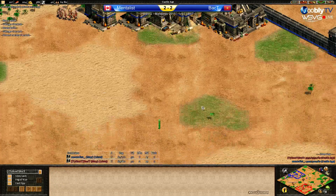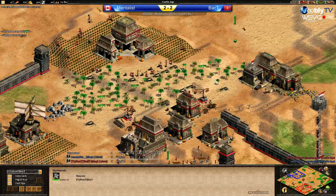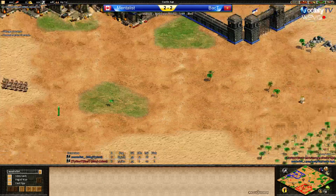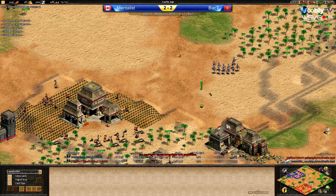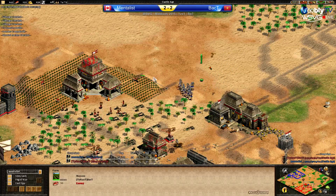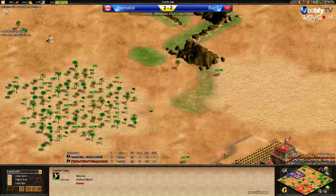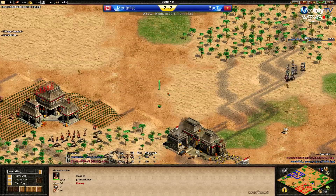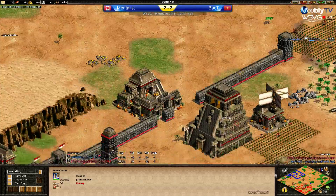Back T has got two vills. Now they have the same village count. Back T is sending vills to the wood line and is going to lose another villager — built the house next to the lumber camp, a bit annoying. Going to try and kill the army. Since another vill has been killed he needs to move from under the TC. Ballistics coming up for Mentalist but he's not focusing on that yet. Looks like Back T has a lot more plumes now.